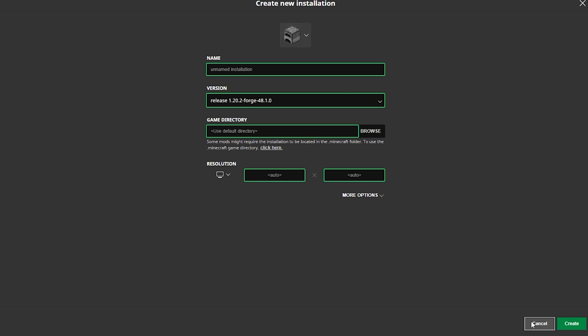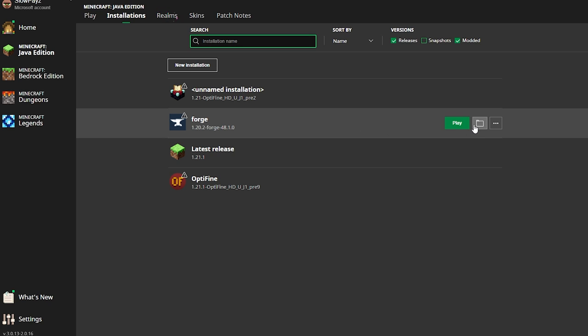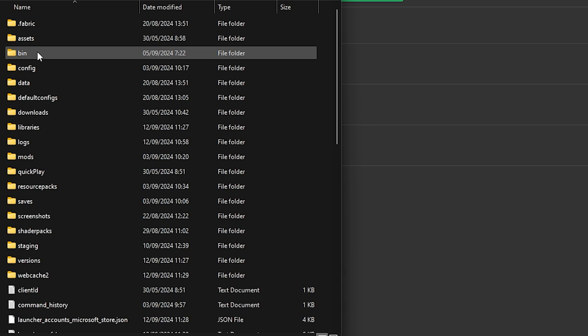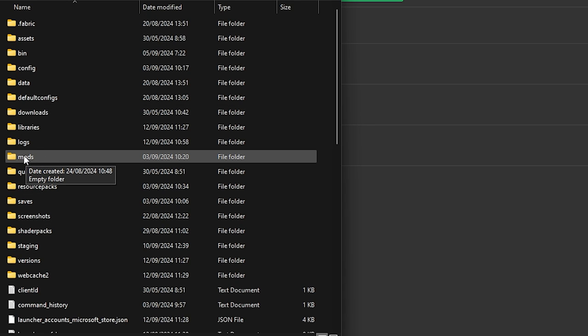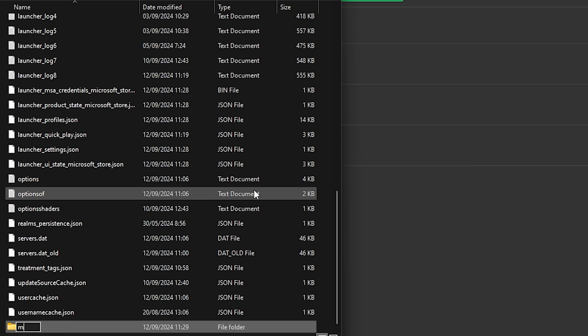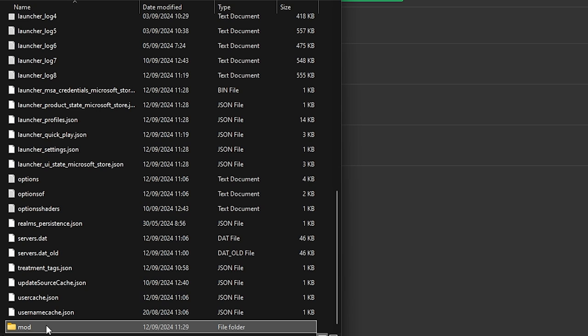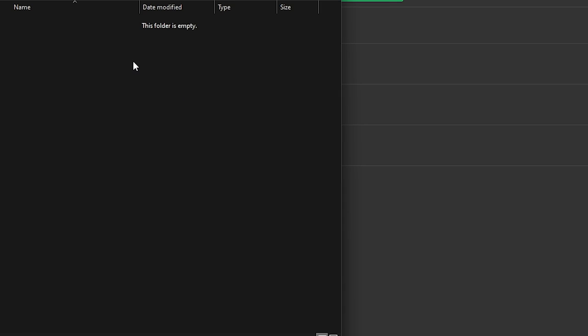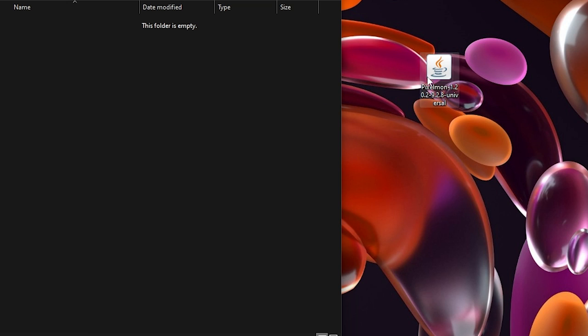There's one more step — click on the little file icon to load up our .minecraft folder, which is where all our Minecraft files are installed. From here we need to look for the mods folder. If you don't have a mods folder, right-click, select New Folder, and name it 'mods', then press Enter. Only do this if you don't already have a mods folder. Once you find your mods folder, double-click into it — it should be empty by default. Now drag our Pokemon mod file into the mods folder.